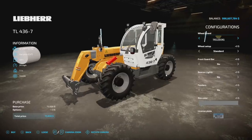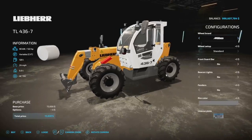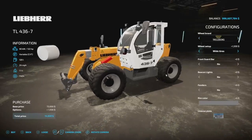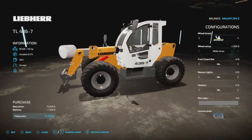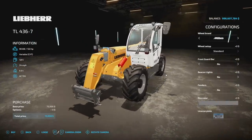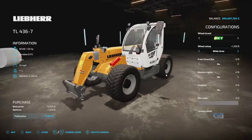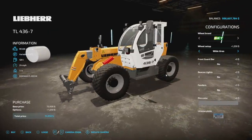We have a ton of customization for this telehandler. For tire brands, we've got Trelleborg, Michelin, Midas, BKT, and Nokian. In Trelleborg you've got a standard tire and a big 404 wide tire. Michelin tires are wide only, but they're the best ones. Midas and BKT both have standard tires, and BKT also has those big chunky wide tires that have been super popular in Farming Simulator 22.